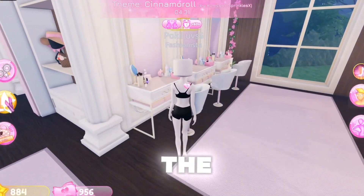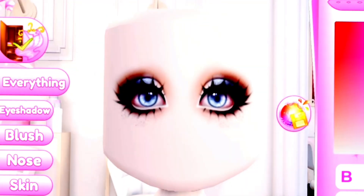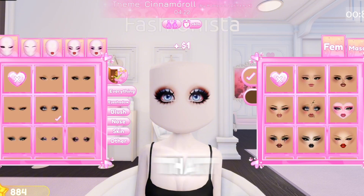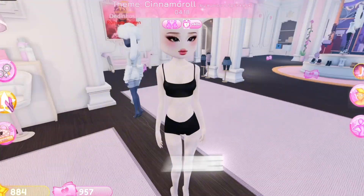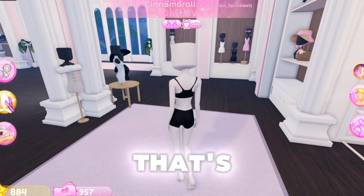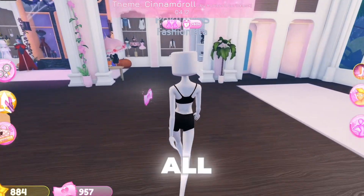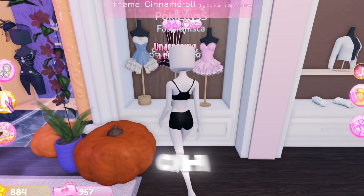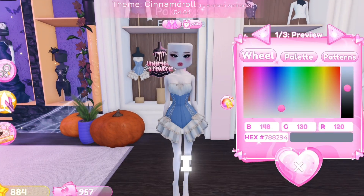These are like bunny eyes — oh those eyes are staring into my soul, we are not doing that! Wait, this is cute. I'm going to do this face. The eyes are blue, that's good — we need blue eyes because Cinnamoroll, you kind of think of blue when you think Cinnamoroll. This is so cute!